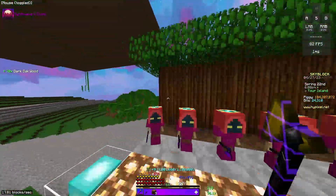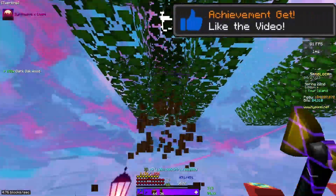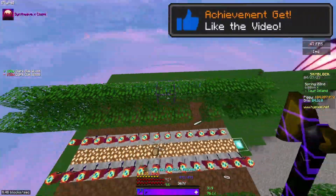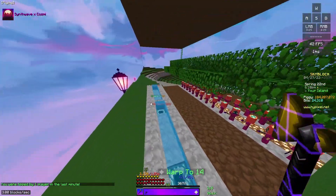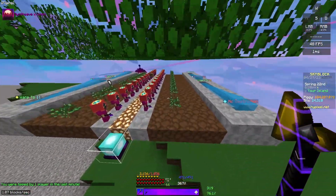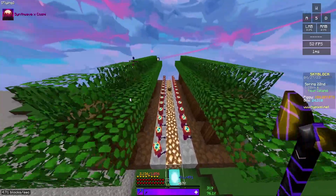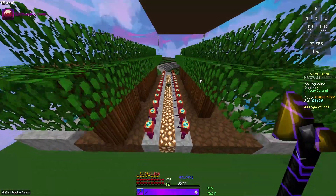You want to get rid of all of these. You just have to break all the logs, because what happens is the saplings get into a glitch state, where they're like as if the player placed them. At least I think this is what happens. And then the minions can't farm them, and I don't really know why, but I think that's why.